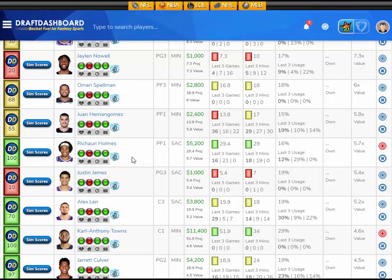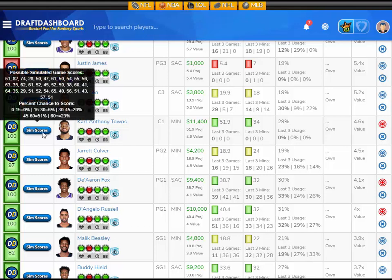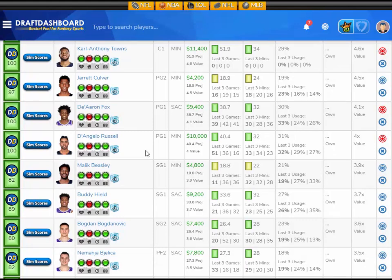A few more plays I like: Rashawn Holmes projected at 29.4 fantasy points, that's 5.7 times value at $5,200 DraftKings salary. Then Karl-Anthony Towns projected at 51.9 fantasy points, that's 4.6 times value at $11,400 salary — he's got that big upside with a 23% chance to get you 60 fantasy points or more, so you've just got to spend up for him. And De'Aaron Fox at $9,400 — a little pricey — projected at 38.7 fantasy points. Also D'Angelo Russell at $10,000 DraftKings salary projected at 40.4 fantasy points.